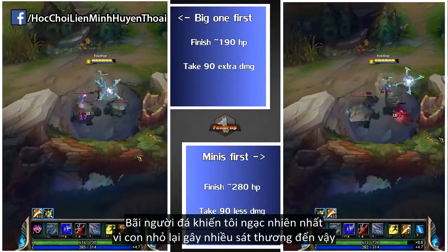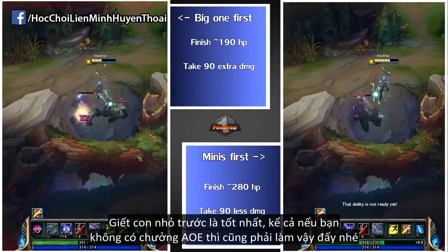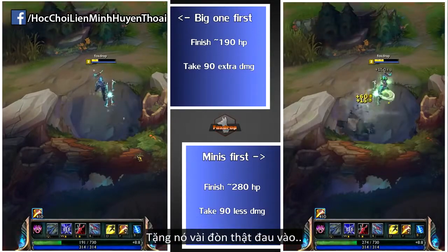The golems were the biggest surprise for me as the mini golem did a huge chunk of damage. Focusing him down is best. And even if you're an AOE champion, this little one is pretty resilient, so you have to give him a few dedicated hits.